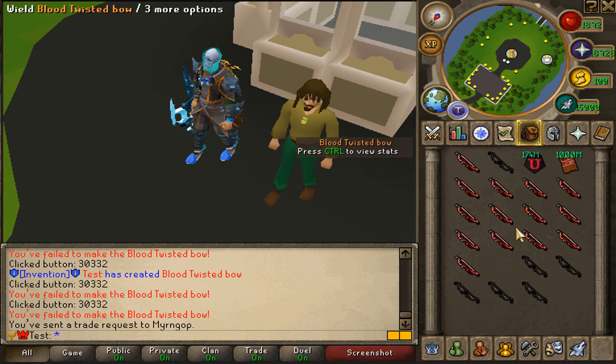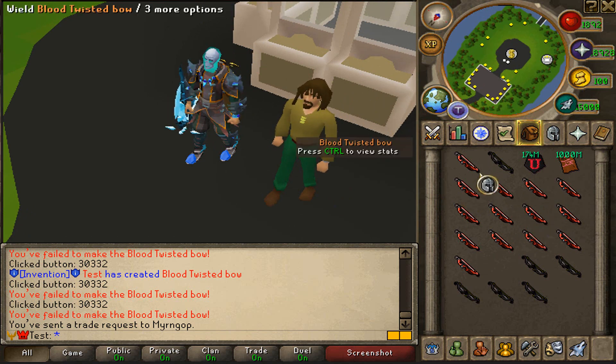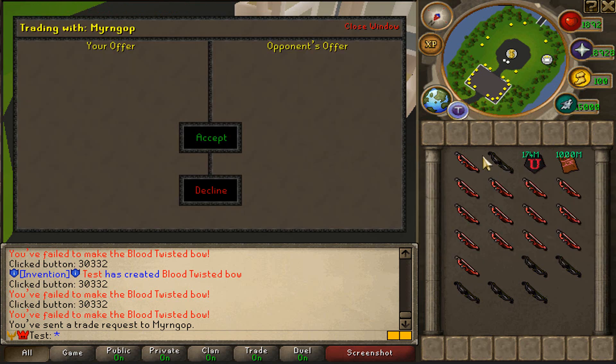How many did Valky get? Hopefully we won. I am ready to compare. We managed to get a total of 5, 9, 13, and 14 — a total of 14 blood twisted bows. That is not the luckiest to be fair.